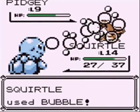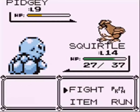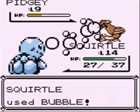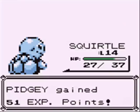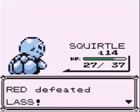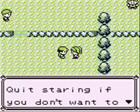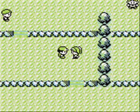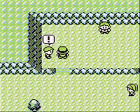We're just gonna Bubble the bejeebus out of this thing, cause Bubble's so freaking awesome. I hate Sand Attack when it's being used on me — it makes things so much harder. But we won! We defeated the lass. She says 'you're mean!' — you're the one who got mad cause I looked at you. Quit staring if you don't wanna fight. So I go and heal at a Pokemon Center.